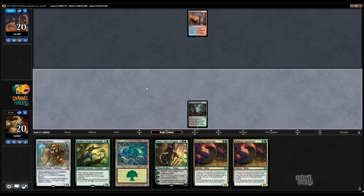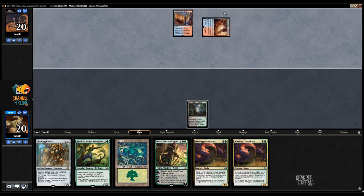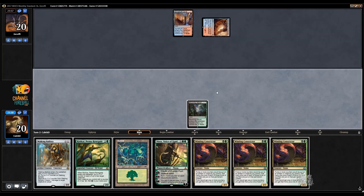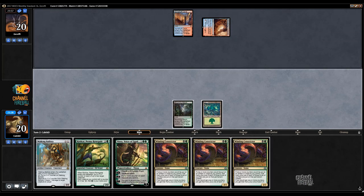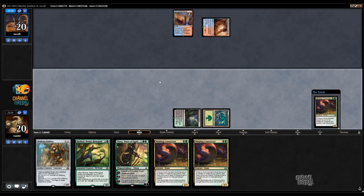And the Ballista — some pseudo removal. And if we brick on our third land drop on time, we can just play the other Constrictor. So Spire Bluff Canal into Wandering Fumarole does not look like a Rugged Marvel deck. It looks like some variant of blue-red control. It could be blue-red-white, it could just be straight blue-red. I guess we will find out.